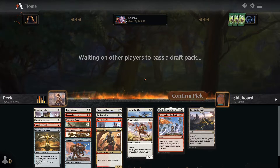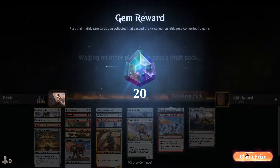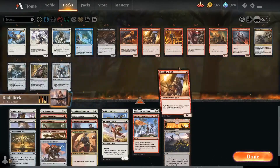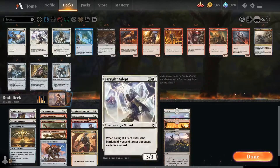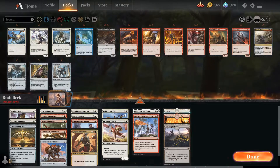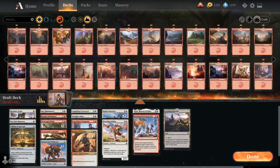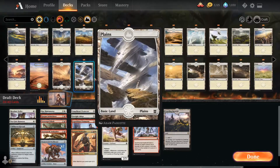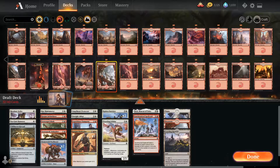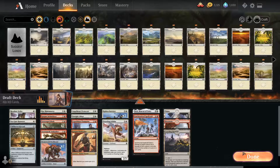This deck looks very good. No removal — that could be an issue. I'm not going to play the Sneak. This is our deck — we'll run eight and eight. Get the new lands from this set. Run the lightning bolt sleeves and let's hop into it.